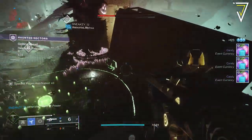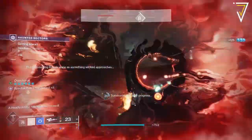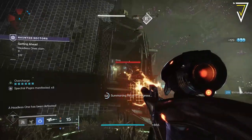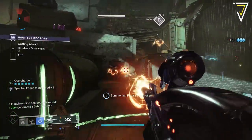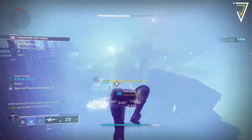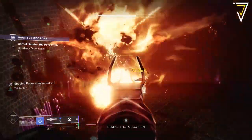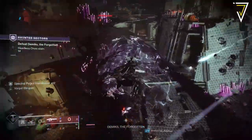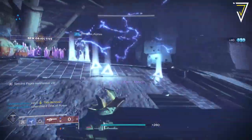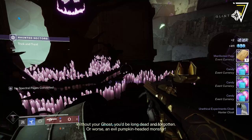Once you've maxed out your spectral pages with 75 in your inventory, you need to jump into Haunted Sectors. These can be accessed via the node over in the Tower and is a playlist activity, so you don't need a fireteam. As you run through the Haunted Sectors you'll need to defeat Headless Ones, which can be summoned via the Summoning Circles. You can spawn up to 10 Headless Ones in a single run with additional Headless Ones available during the final boss fight itself. As you defeat them you'll see the on-screen prompt on the left update, and once you defeat the final boss all your manifested pages will drop from the final chest.